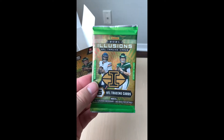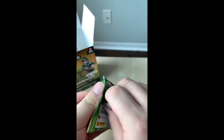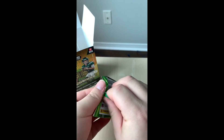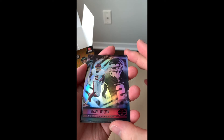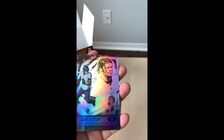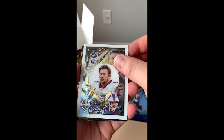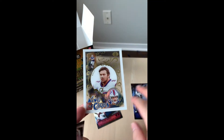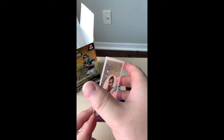Let's get started with the first pack of Illusions 2021 NFL trading cards. I really like the color scheme on this pack — looks pretty cool. Let's see what we can get: Diami Brown, a rookie card, hopefully I said that right. We have Jackson, Ramondre Stevenson from the Patriots — also a rookie card. And Josh Allen — nice, a pretty cool parallel.